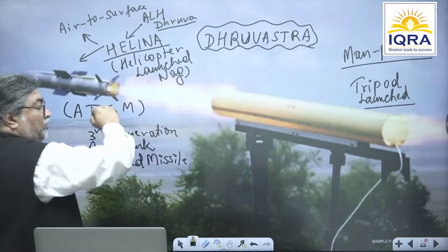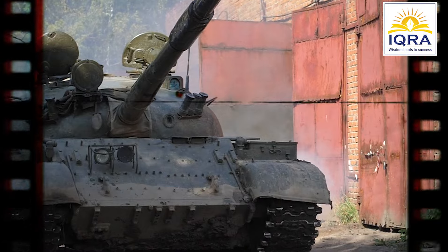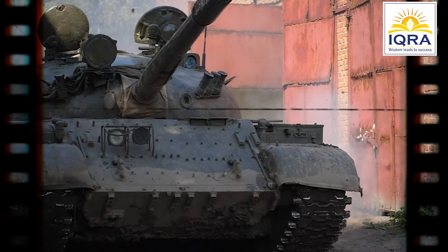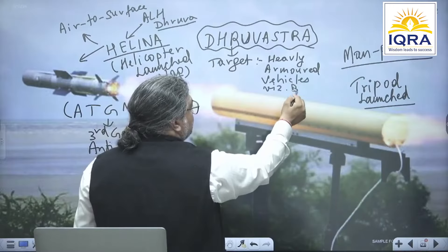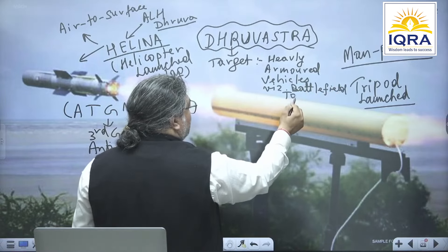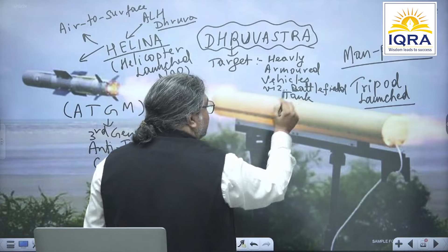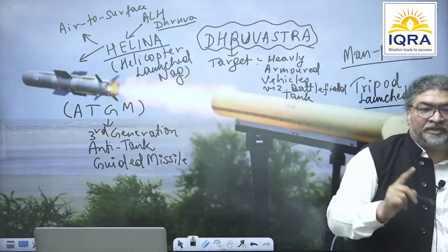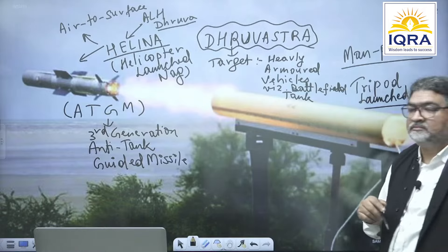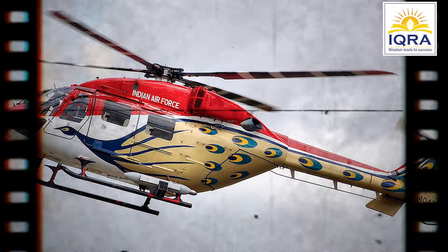And what is the target? What will we target? The target, if you look, includes armored vehicles — such as battlefield tanks. That's why it's called an anti-tank guided missile. The other name is Dhruvast. It is used with the helicopter launch system, Helina.